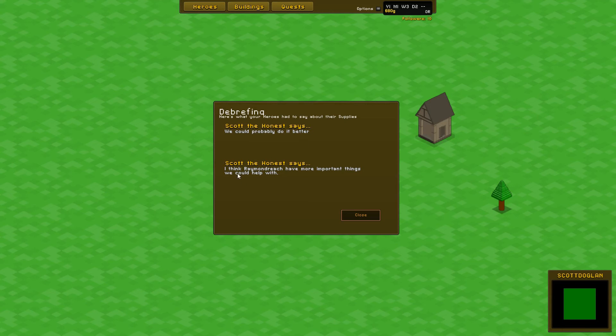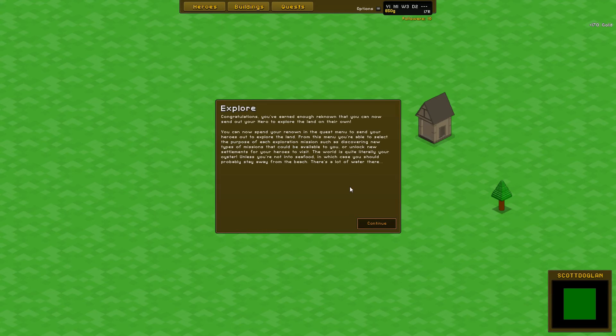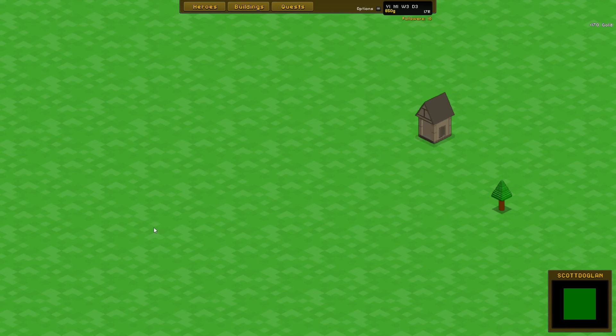Scott the Honest says we could probably do it better. Congratulations — you've earned enough renown that you can now send out your hero to explore the land on their own. You can now spend your renown in the quest menu to send your heroes out to explore. From this menu you can select the purpose of each exploration mission, such as discovering new types of missions or unlocking new settlements for your hero to visit. The world is quite literally your oyster — unless you're not into seafood, in which case stay away from the beach. So there he is walking back — ten followers, and he's in his house.